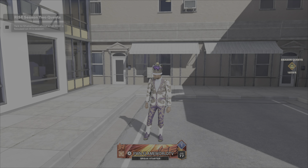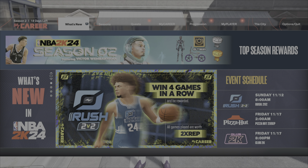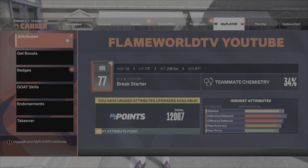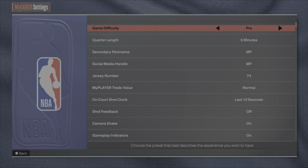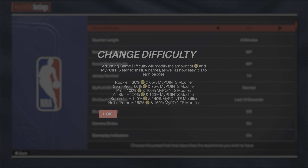I'm gonna show everybody how to change the difficulty settings in MyCareer. The first thing you're gonna do after you load in your MyCareer character is press Options or Start to bring up this menu, then come all the way down to Options and simply click on Settings.